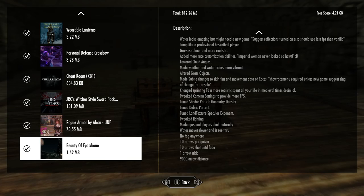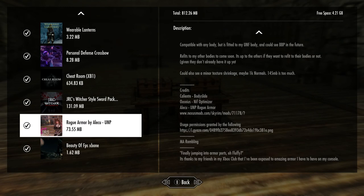Next one here is Rogue Armor by Aleku, UNP by Fluffin, it's all right here. Credits: Caliente, Aleku, Osnios.